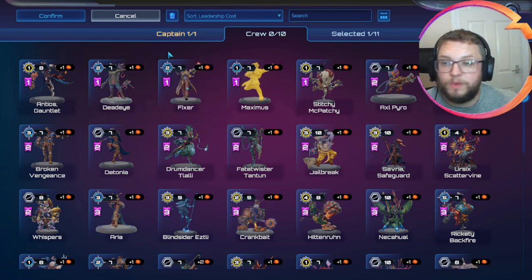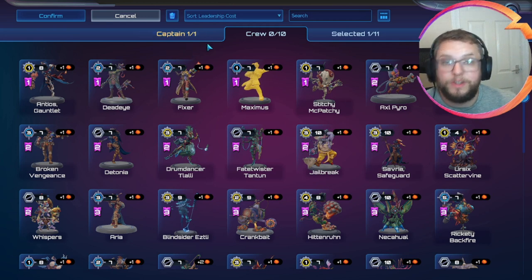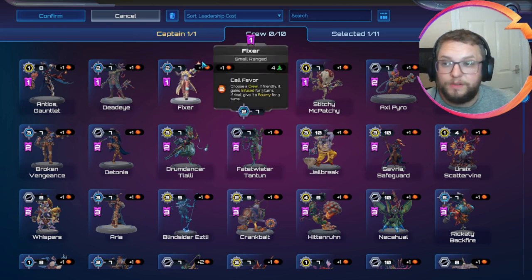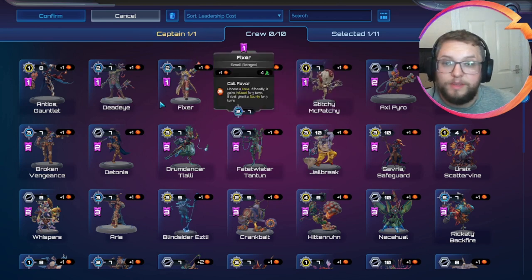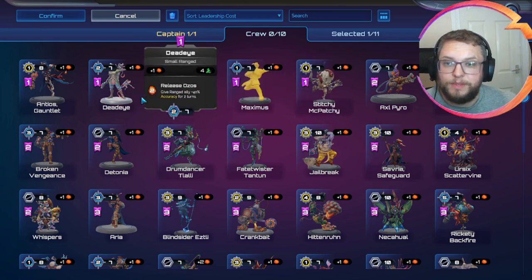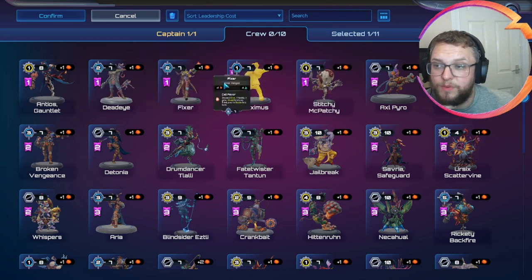The first thing to look at is one-drops. At the moment it almost feels like you're making a mistake if you don't play a one-drop or at least something to play in the first turn. If you go first you get one leadership, if you go second you get two. So we need to either be able to play a one-leadership unit or have something solid to play on two, which to me usually leads towards playing two different one-cost units.